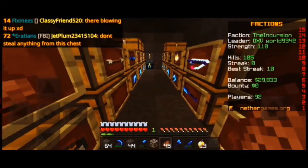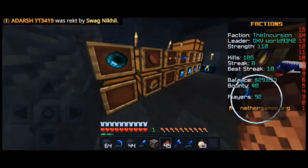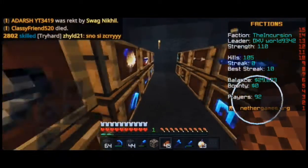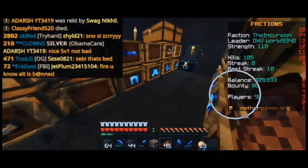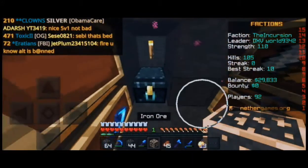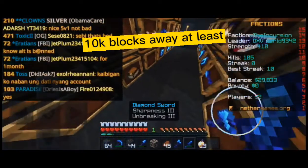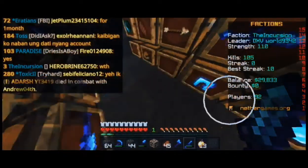So let's get into the video. Today I'm going to tell you where to build your base. In factions you will need a base — this is my storage. In factions, in my opinion, you should build your base at least 10k blocks away.